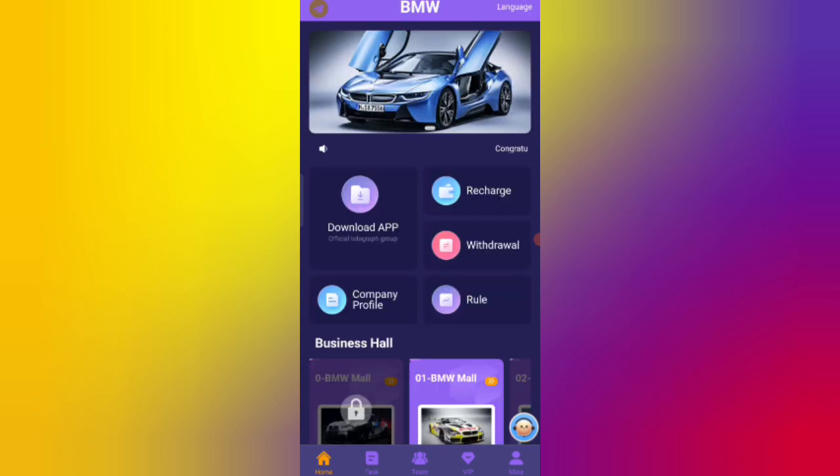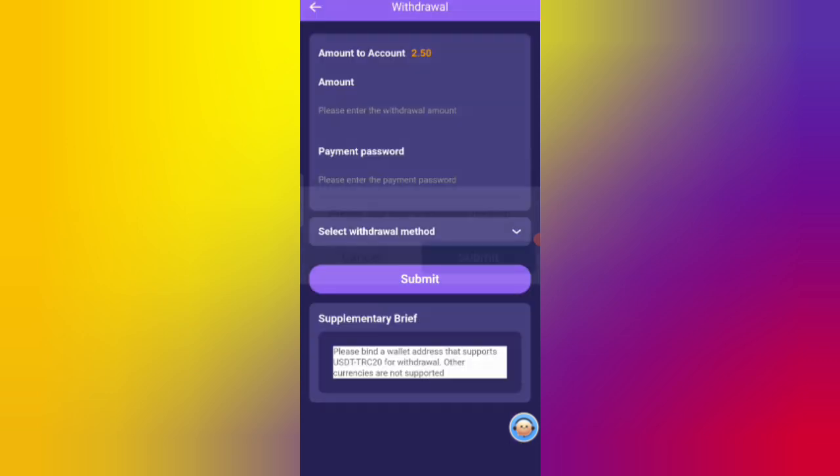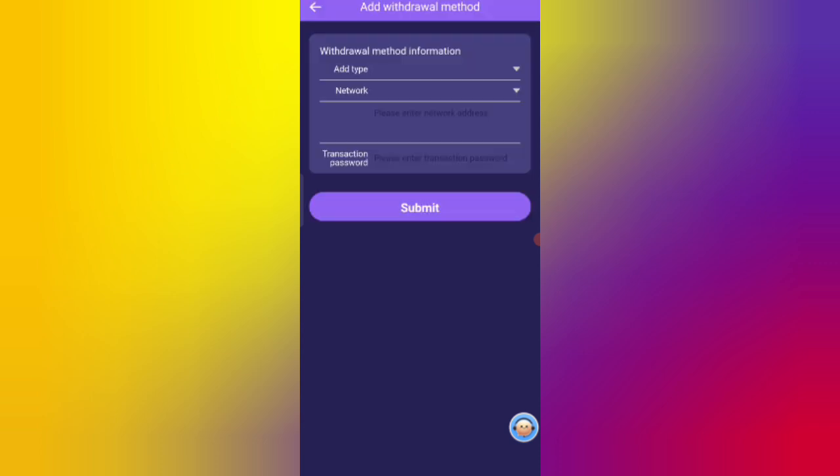Now I will tell you how to withdraw your commission from the website. Click on Home, then click on the Withdraw option. You can see on the screen — click the Submit button and add your withdrawal method. Enter your wallet address, then enter your transaction password.